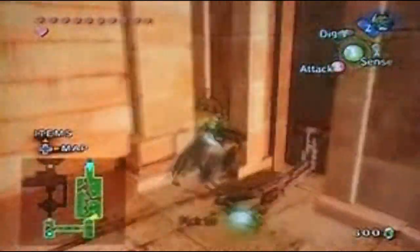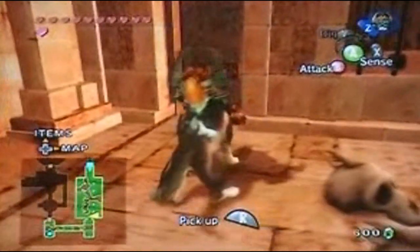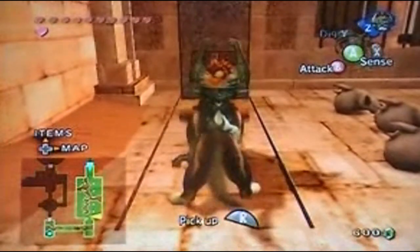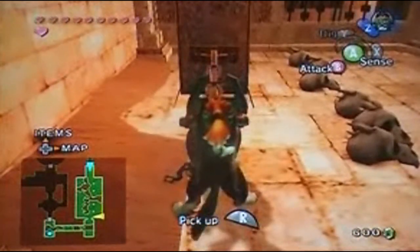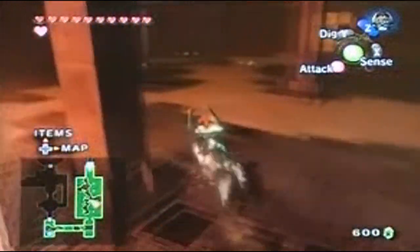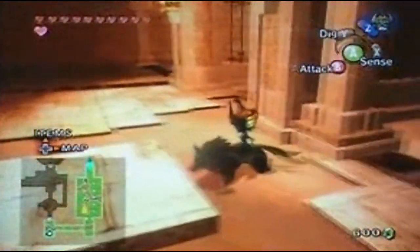There's this chain - let's go ahead and grab it. Now let's pull it all the way back. Just like the room in the Goron Mines, we have to pull the stone door out of the way and run as fast as possible to get to it. That's the same exact thing, just put in the desert. So we actually want to go that way. No, Link - run!